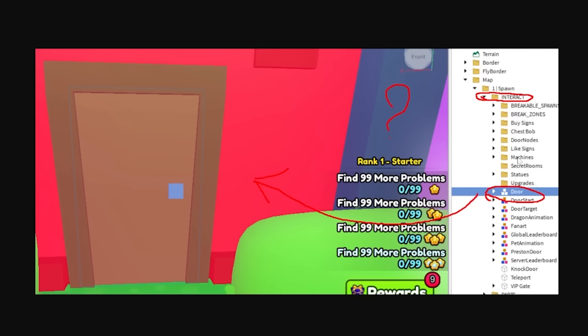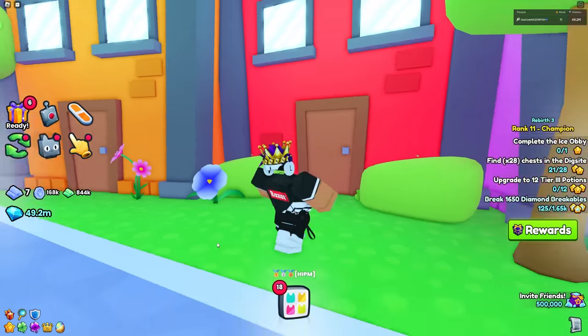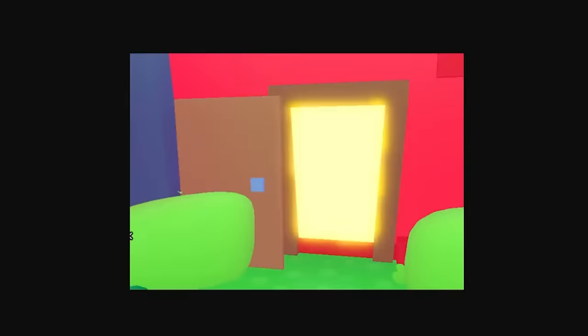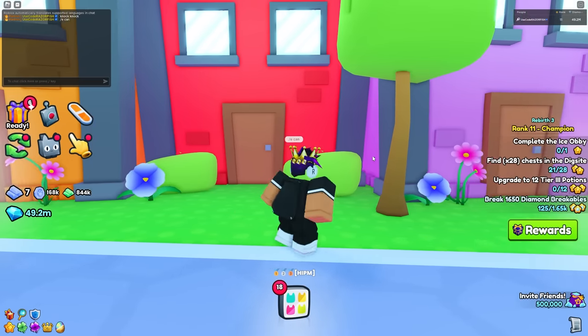That door is actually in the interact file — the same file as statues, secret rooms, machine signs, and door nodes. Inside, it's named 'door,' which most likely means this red door is actually interactable, just like the other door where you say knock knock. On the toolbar it also says 'knock door' on it. So maybe this is step two of the secret scavenger hunt, just like how the purple door was step one with the E button.